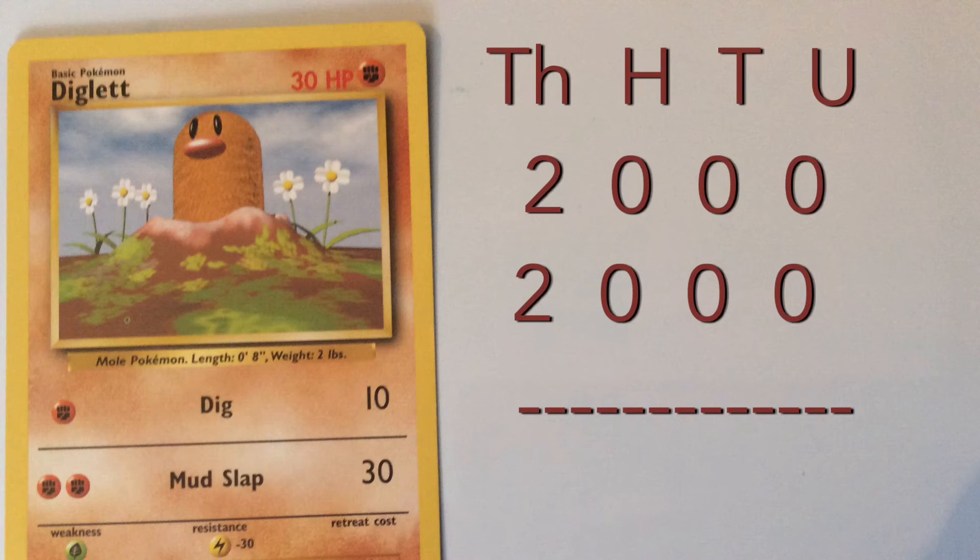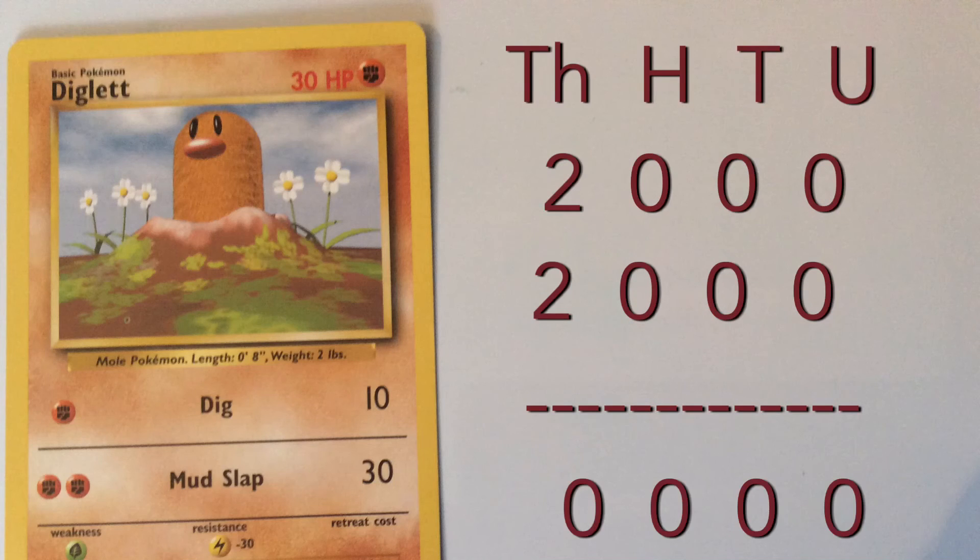Squirtle's Water Gun attack has done 2000 health points worth of damage, so this time we need to do 2000 take away 2000. Focus on the thousands column again and do 2 take away 2, equals 0. That means Diglett has no health points left, and Squirtle is the winner.